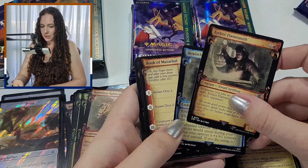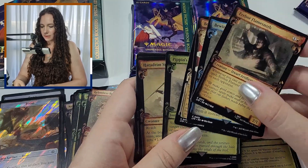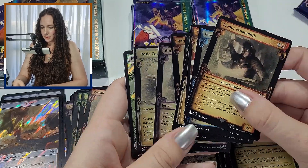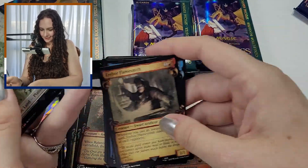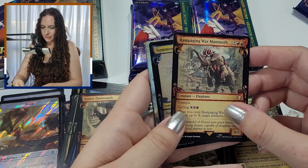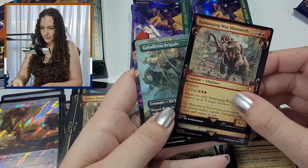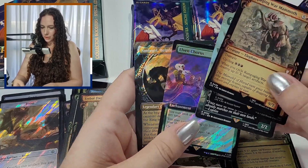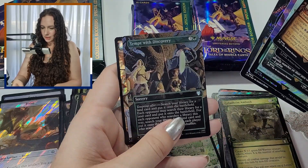Erebor Flamesmith, The Witch and Leechcraft, The Book of Mazarbul, Landroval, Horizon Witness, Pippin's Bravery, Haradrim Spearmaster, Bitter Downfall, Rosy Cotton — beautiful. Planes. Then we've got Rampaging War Mammoth, Summons of Saruman — very cool. Galadhrim Brigade — I believe that's another scene card. Elven Chorus, Smeagol Helpful Guide, and Tempt with Discovery. Hildebrand.